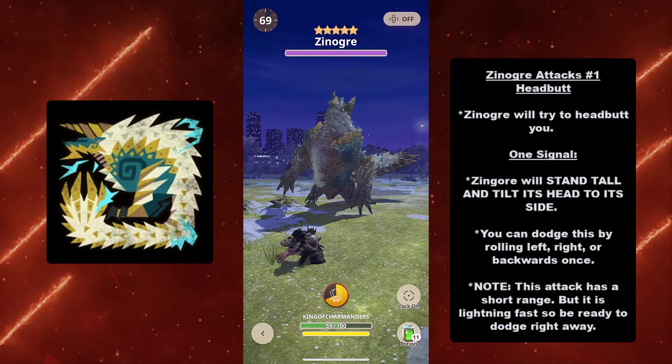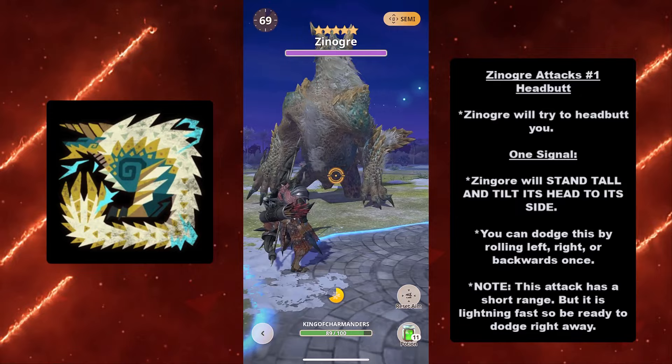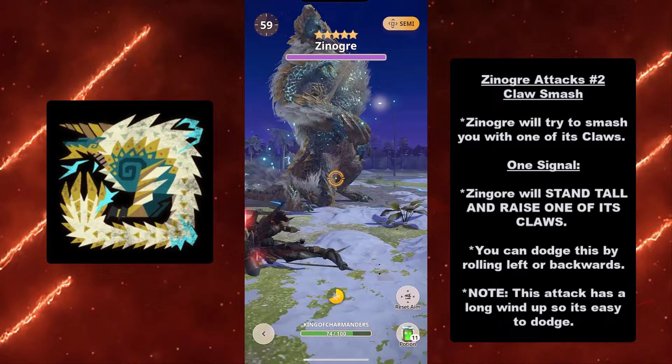At number one for Xenogres's attacks we have the Headbutt. Xenogres will try to headbutt you. It has one signal: Xenogres will stand tall and tilt its head to the side. You can dodge just by rolling left, right, or backwards once. Note: this attack has a short range but it is lightning fast, so be ready to dodge right away.